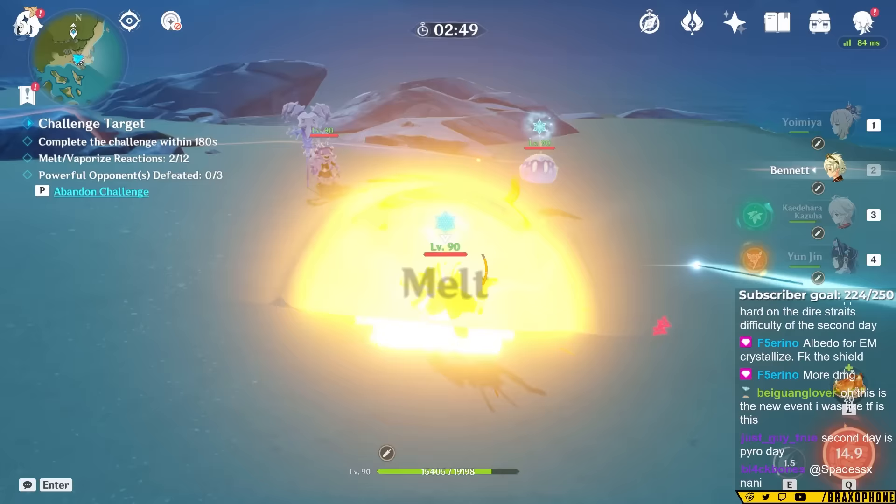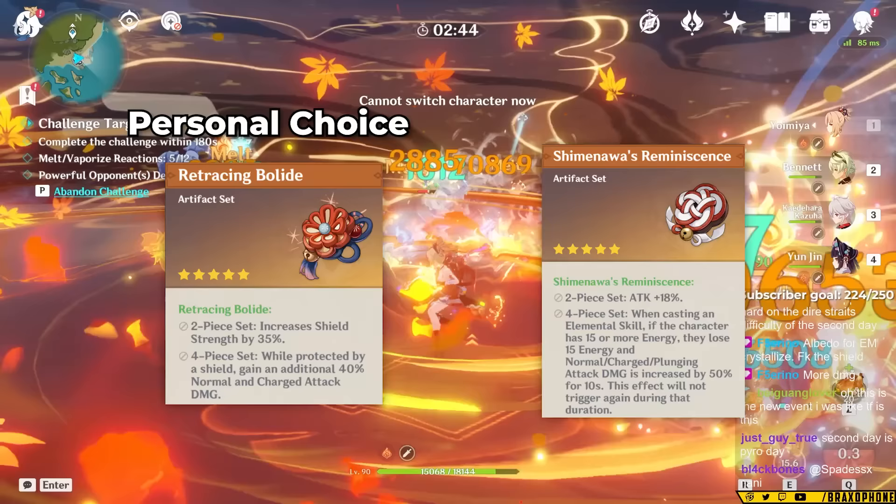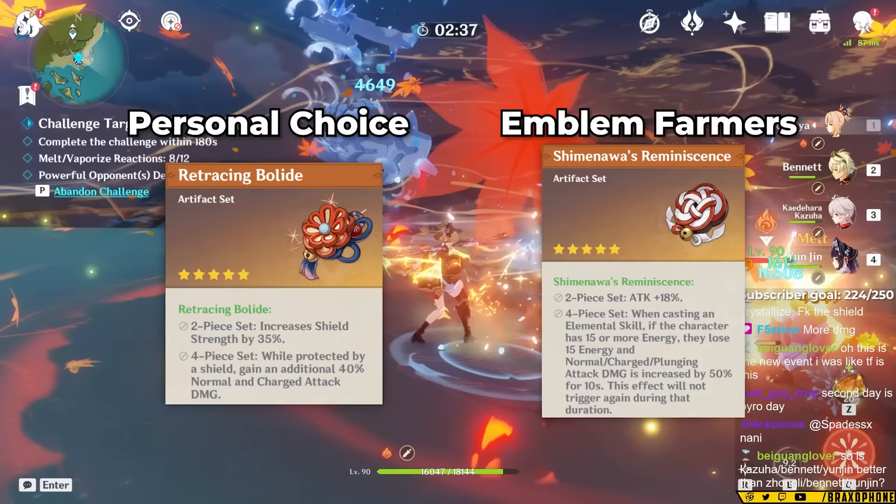You can pick whichever one is the best for you. Personally, I'm going for a Retracing Bolide set because it makes playing Thundering Pulse much easier. But generally, the safest bet for players that also want Emblem sets for their other characters is to run the Shimanawa domain.